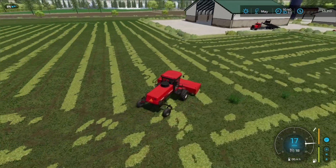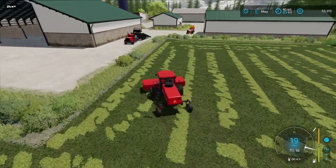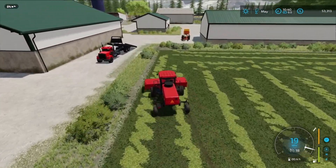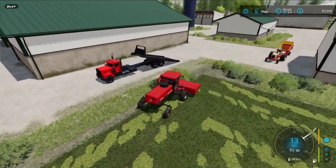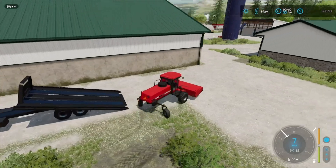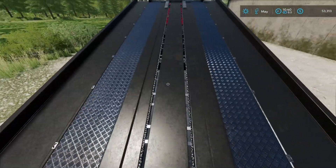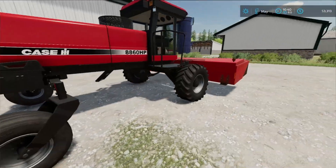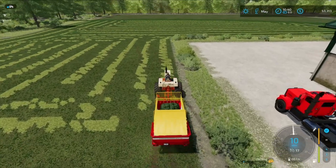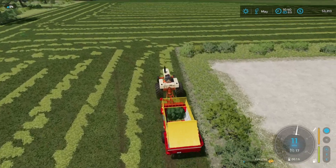Got all the alfalfa chopped down. Now we can move on to picking it up with the forage harvester. Look, this is the cool tow truck that the swather had to come on — the sides extend so that it's wide enough to get the swather on there. I'm just going to pick all this up and catch you guys in just a few seconds.